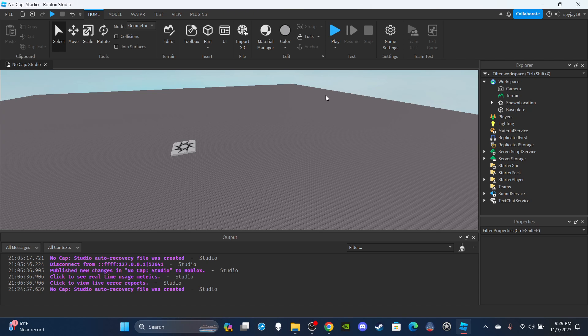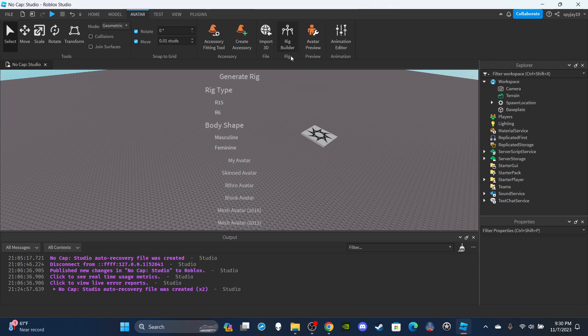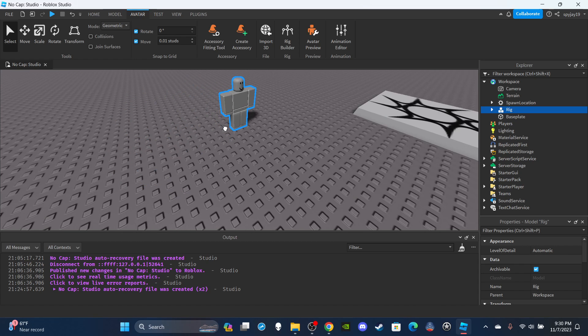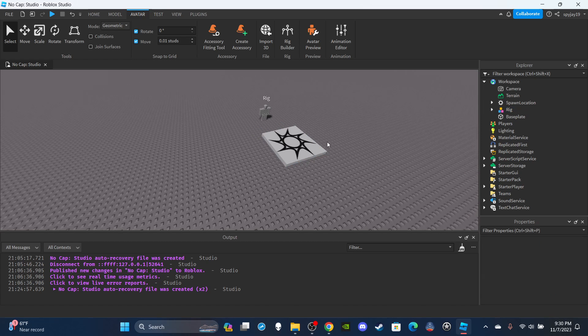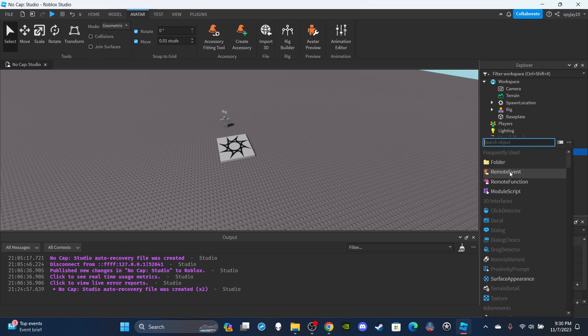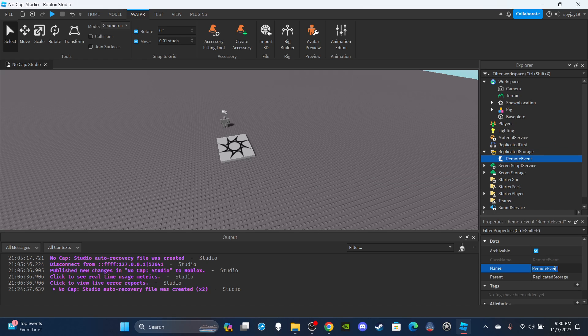So yeah, let's go ahead and get straight into it. First things first, you're going to need a rig to test — an NPC to test that the animation and attack are working. So go up here, click Avatar, click Rig Builder, and insert a block avatar. It doesn't really matter which one you choose. Then we're going to need a remote event — head over to Replicated Storage, click the plus icon, look for Remote Event, insert it, then rename it to CombatEvent.